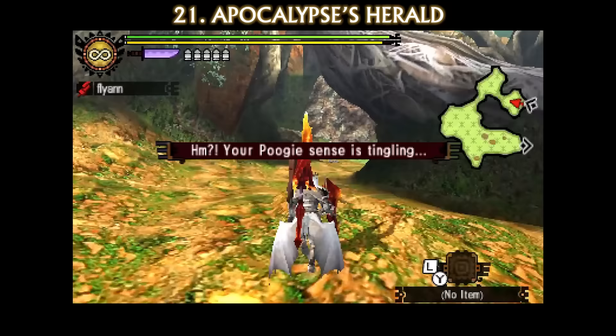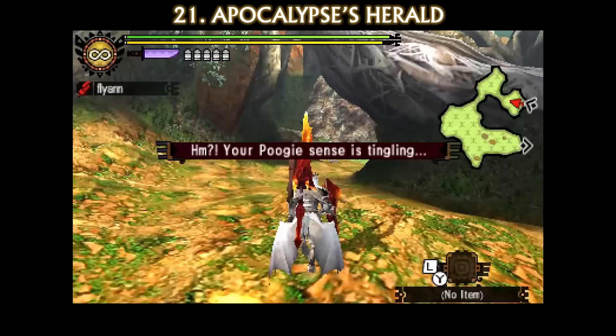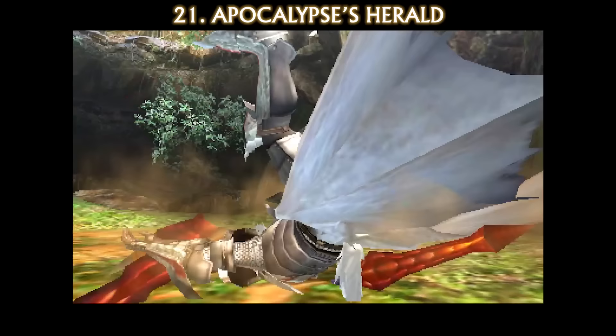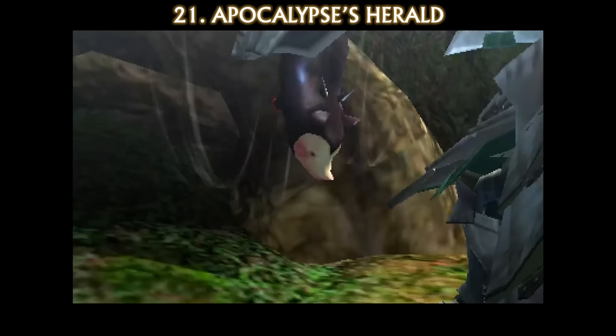One of the funnest parts for me while uncovering these forbidden weapons is adventuring through the expeditions. I've been having so much fun hunting and exploring, but by far my favorite part is all these animations for unlocking new poogie outfits by saving him — how could you walk away from him without helping the poor guy? Over the course of this whole video I've unlocked like 20 poogie outfits.